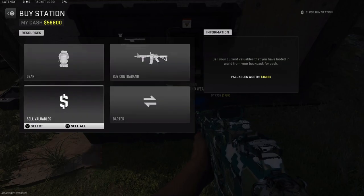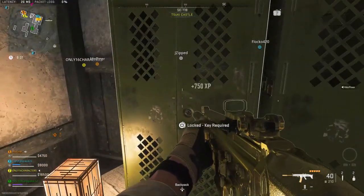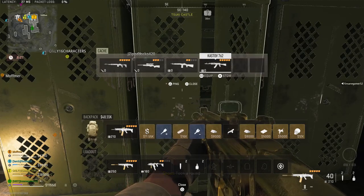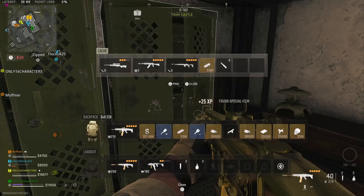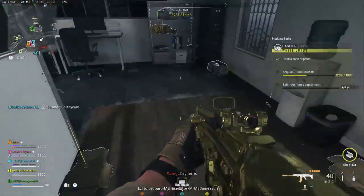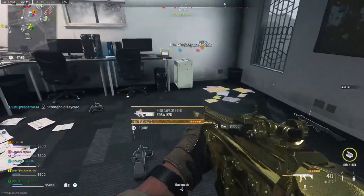Once you find an Electric Drill, just head to the nearest gas station which should have a Gas Can. Take all three of these items to a buy station and you can barter for a secure backpack. Now that you have a secure backpack, you need to get a GPU. The Suki Castle Weapons Locker has about a 50% chance of having a GPU in it, and there are three lockers per match, so hopefully at least one will have it. The next best bet is going to the Main Harbor Control, which has a high chance of spawning rare ground loot that can include a GPU if you're lucky.